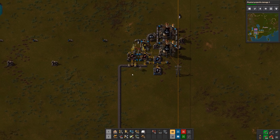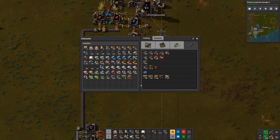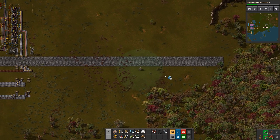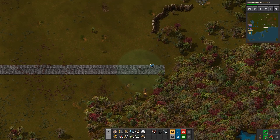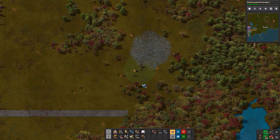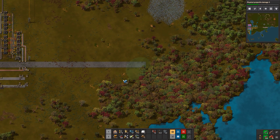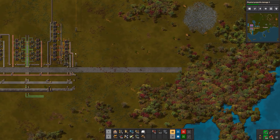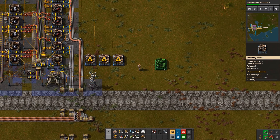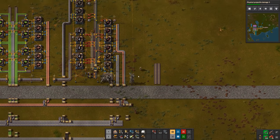Don't forget the coal. Let's grab more cliff explosives while I'm at it. We've pretty much taken out all the cliffs in the way of our bus — there are a few left, so we can clear these up. And our cliff problem is pretty much solved. As you can see, I've cleared out some trees as well.